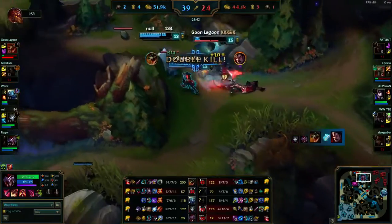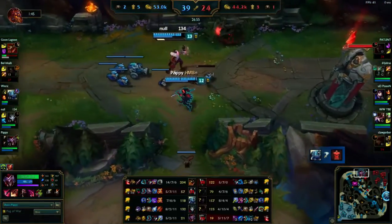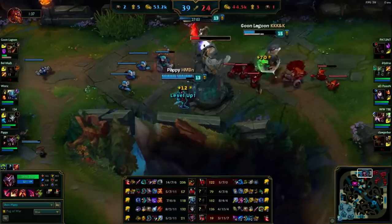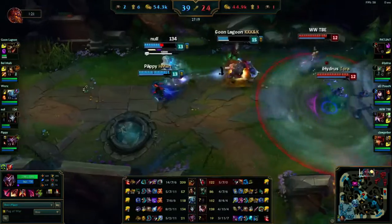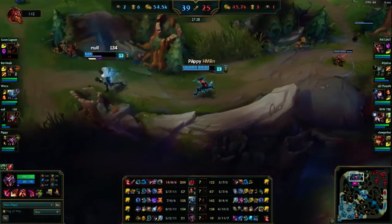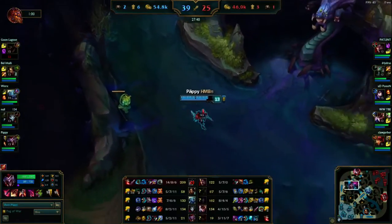Here we managed to get Darius out of the fight with a box, which is very useful - we CC'd him with the fear and the slow, and he couldn't get back into the fight fast enough before everybody died, and then he proceeded to die himself. I left a box there in case Quinn came in to get Jhin, but she never budged, so that was fine.